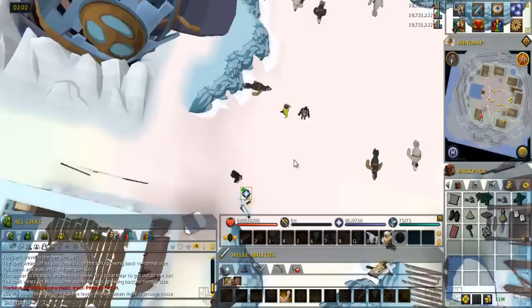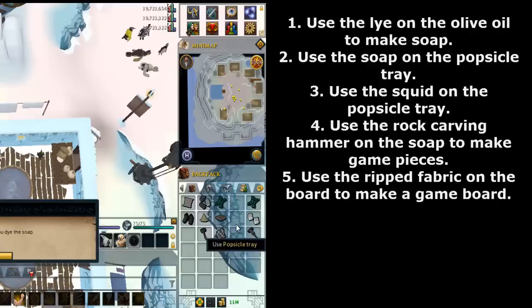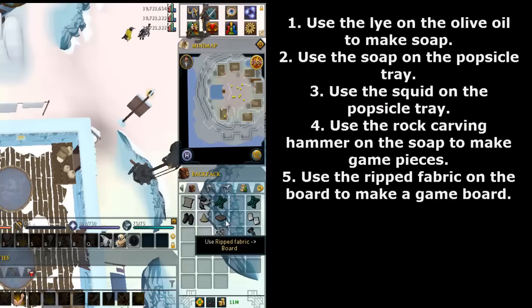Go inside the building in the southwest corner. Search the shelves in the northwest corner to get a bottle of lye. Use the lye on the olive oil to make soap. Use the soap on the popsicle tray, then use the squid on the popsicle tray. Use the rock carving hammer on the soap to make game pieces.